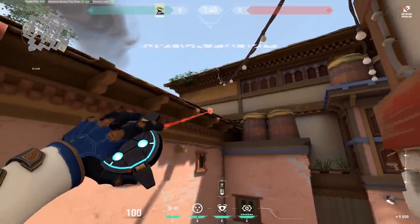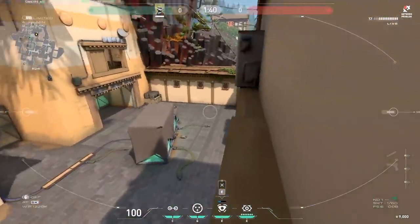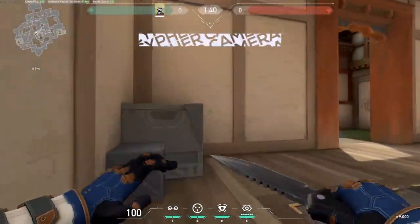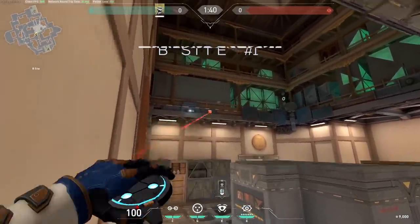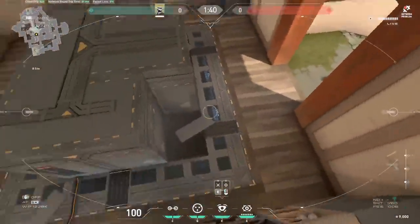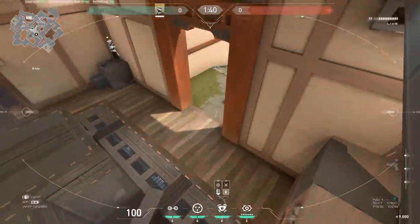Above A/B link: this is a great retake camera. Jump up on the box, aim there, and place it on the white wall behind the roof. You can see behind the wall and how enemies set up B site. It takes a couple of jumps to get right but once you do it's a nice angle — you can wall bang with the box next to C link if you hide right next to it.